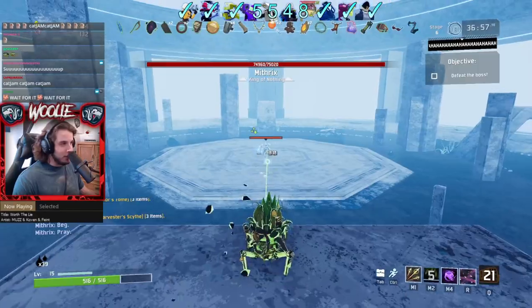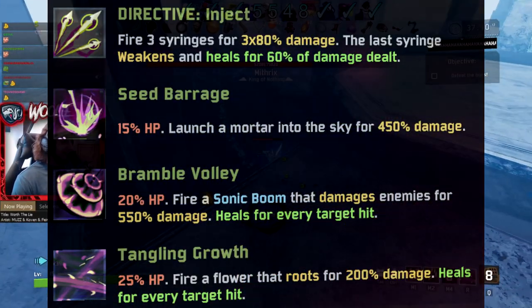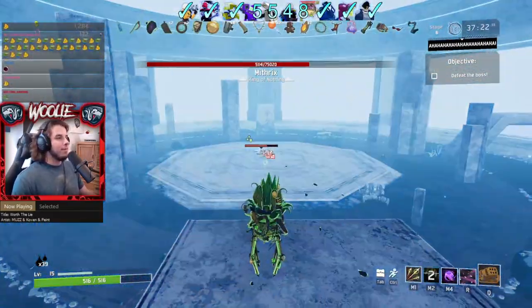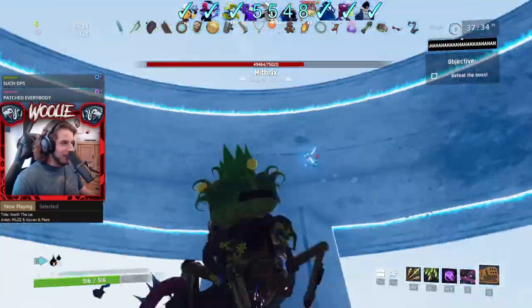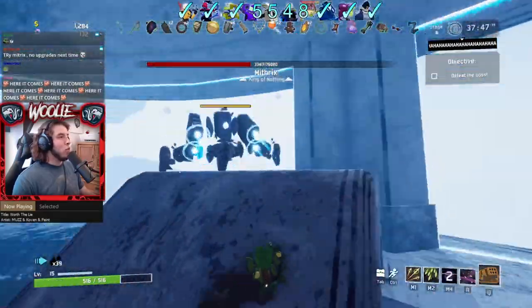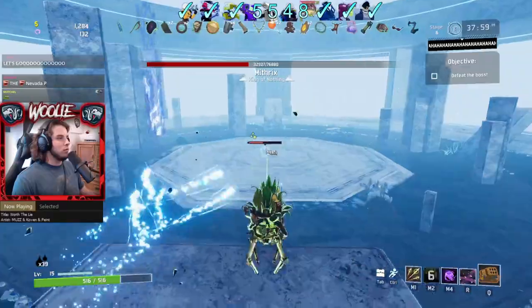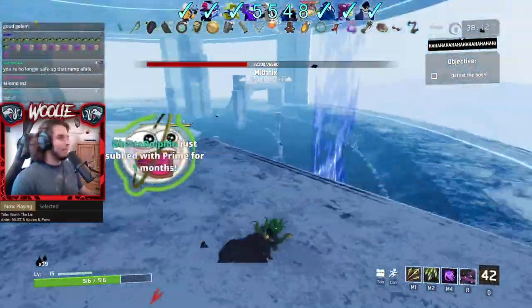Next, Rex. Note the two loadouts — one for Eclipse 8 specifically and one for everything beforehand. The sole reason Rex has poor consistency is because sadly, the perma damage modifier does affect his self-damaging abilities. To say playing Rex on E8 is frustrating is quite the understatement. However, on all Eclipse levels before 8, Rex is just as powerful as he normally is, save for half as much healing once you hit E5.